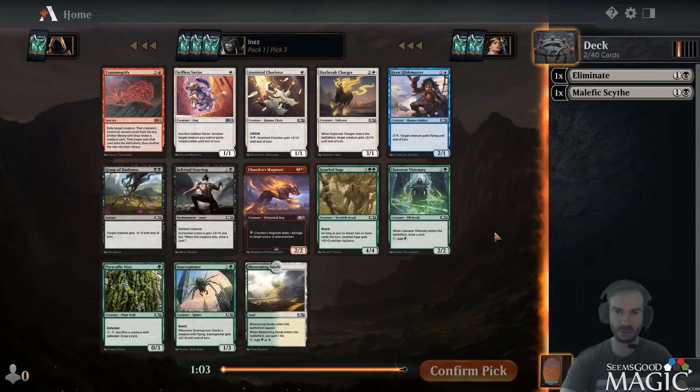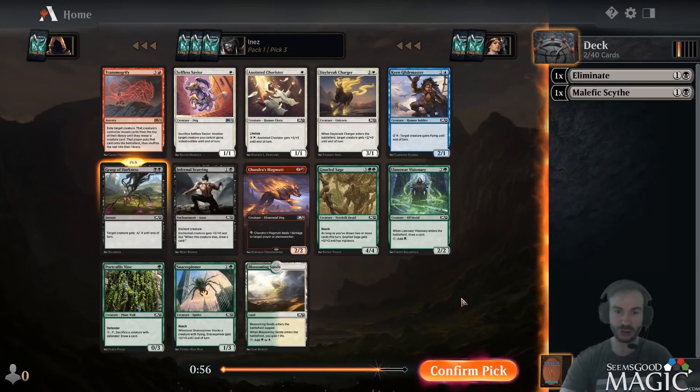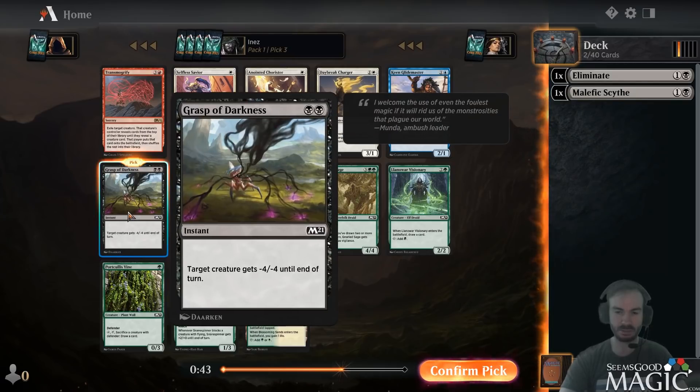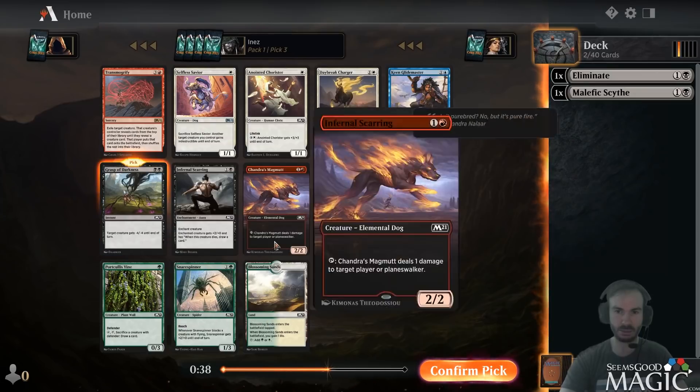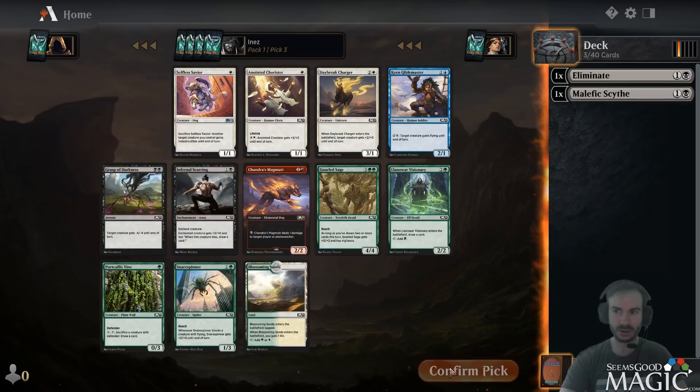Third pick Grasp seems good to me. There's also Visionary in here, I love the Visionary. Grasp deals with some pesky cards in this format like Hollow Blade and Brash Taunter, which is not to be overlooked because those cards are real nasty. So let's take the Grasp.